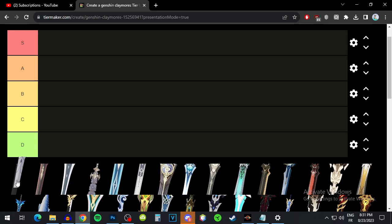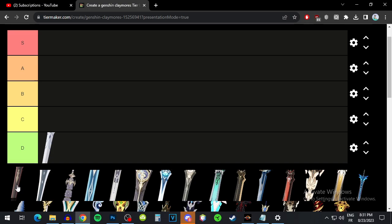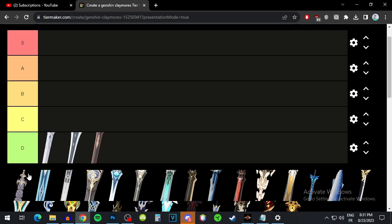Starting off with the first three-star, it's just HP and a low base attack, so it's going D tier. The bloodtainted greatsword has elemental mastery but still a pretty low base attack, and the passive is kind of meh too, so it's going D tier. White Iron is just defense with a low base attack, so it's D tier.